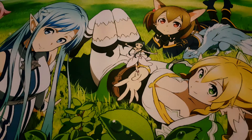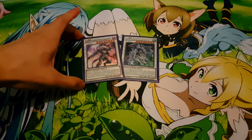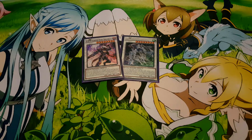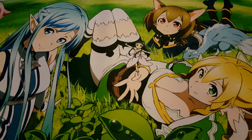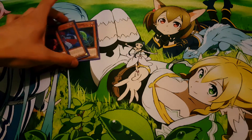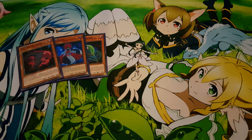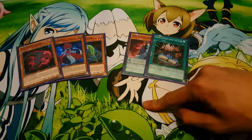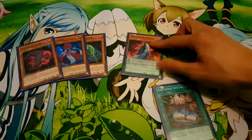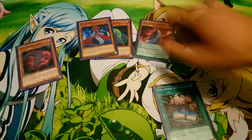Combo number one is very simple — we go for a Crystal Wing and Cursed King Siegfried. This is the most recognizable combo, so I'll show you how to get it, but you can skip if you already know it. To begin, we need either two out of these three cards in hand, as well as one of these two. For example, let's start with one Kepler and these two in hand.